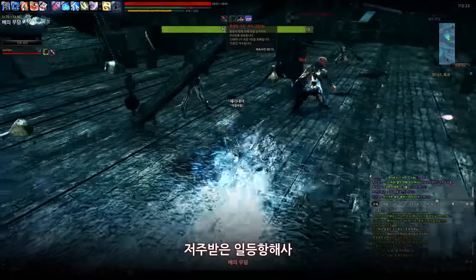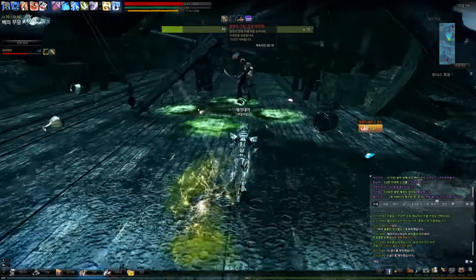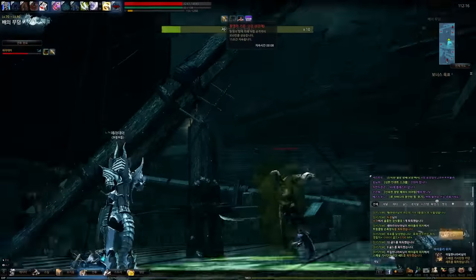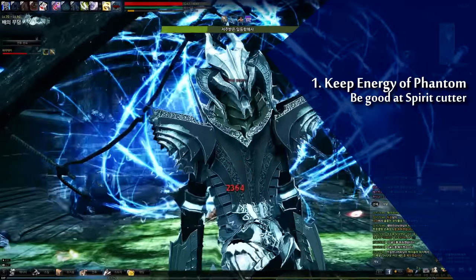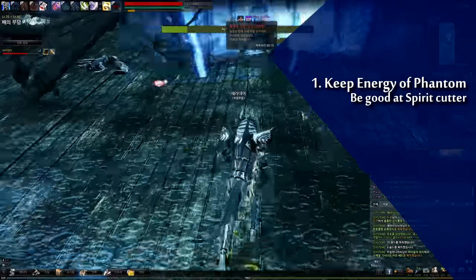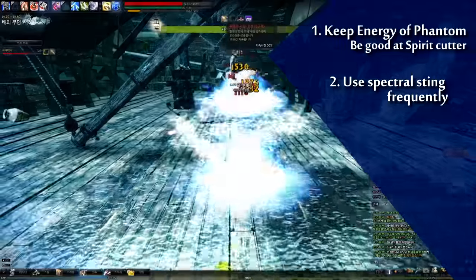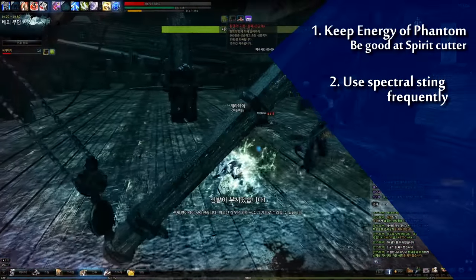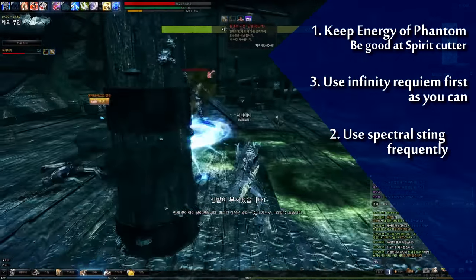My prepared tips are over, but now you know the essence of Hagi plays. Just keep in mind these 3 important points. First, be good at Spirit Cutter and keep your Energy of Phantom as high and as long as you can. Second, use your Spectral Sting frequently. And third, use Infinite Requiem first as often as you can.